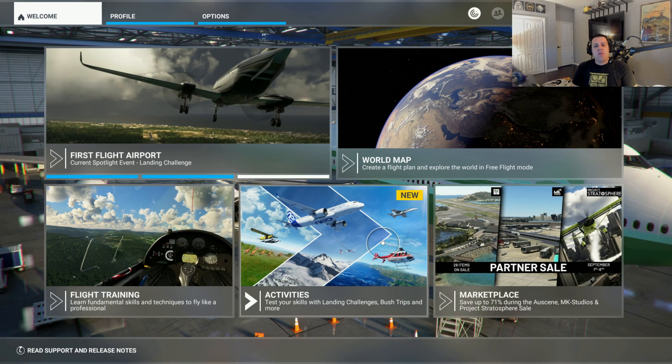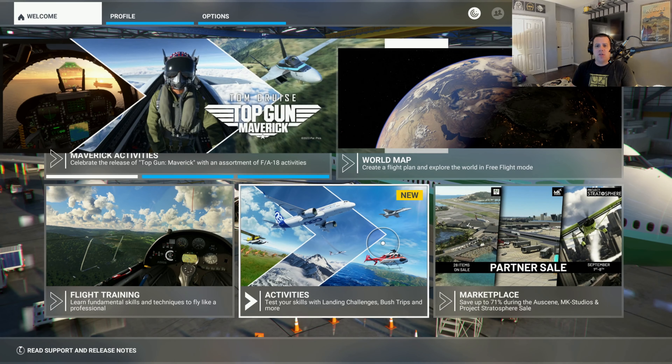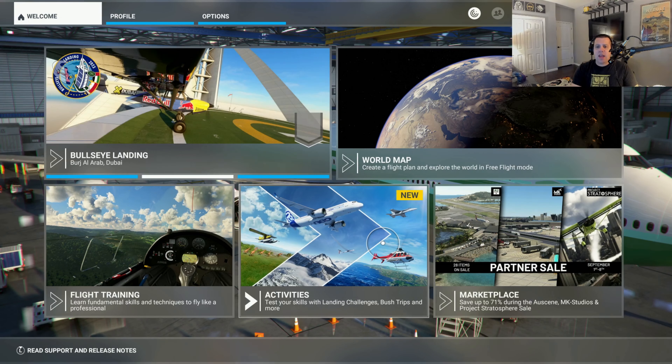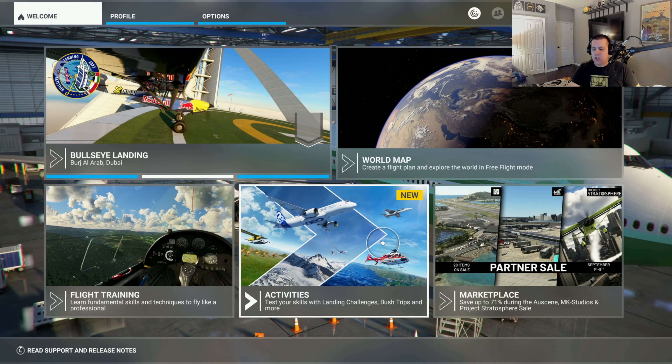Okay everyone, welcome back. In this video I'm going to show you the basics of taxiing and communicating with Air Traffic Control in Microsoft Flight Simulator. This is the main menu, and this is being played on a Microsoft Xbox Series X with a Thrustmaster T-Flight HOTAS-1 Flight Stick and the normal Microsoft Xbox Wireless Controller.